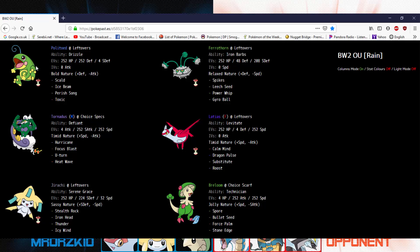So this is a defensive Politoed — it's going to set up the rain. We've got leftovers on Politoed, defensive. And then we've got defensive Ferrothorn, again with leftovers. And we've got Choice Specs Tornadus. I was like, that was really cool. I think I had the other Tornadus form, but that thing is Uber, so I have to use this form.